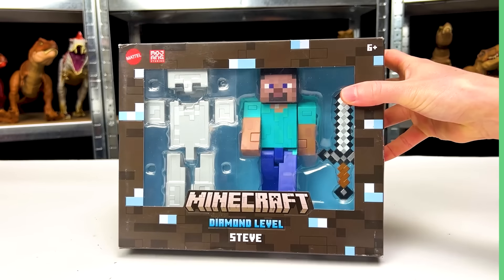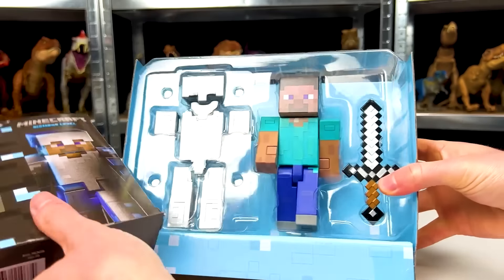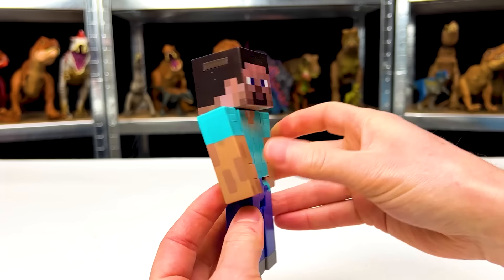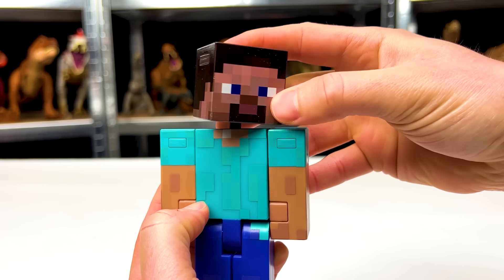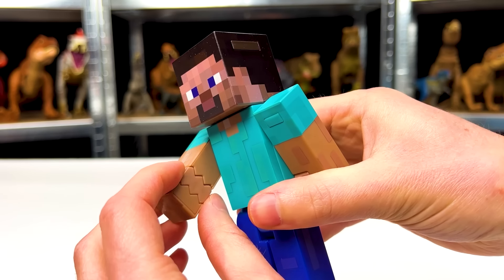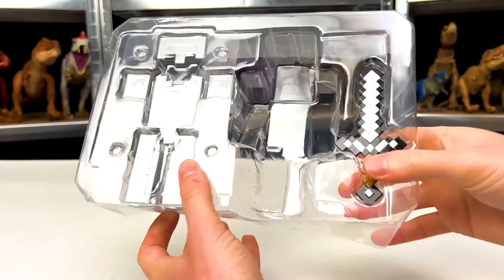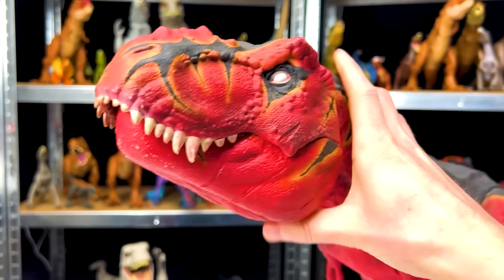Let's first start by unboxing the Steve figurine. And here it is — Steve is wearing the blue pants with a teal colored shirt. Overall, it's a pretty cool figure. You can move the arms up and down, move the legs back and forth, move the head side to side and even up and down a little bit. And this Steve figure actually has hands, so you can remove the hand and there's a spot to put in some tools. Steve came with some other accessories that we will check out in a little bit. But first, let's meet our first T-Rex to face off against Steve.